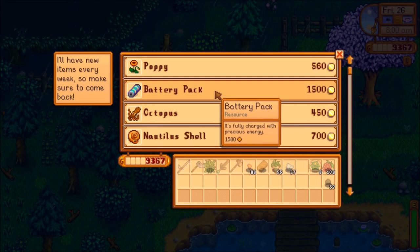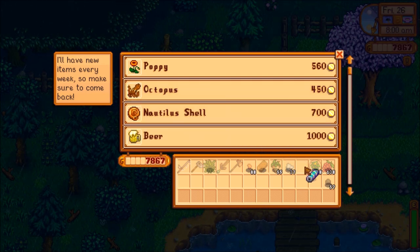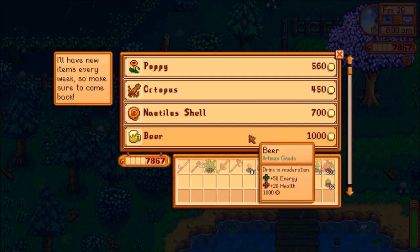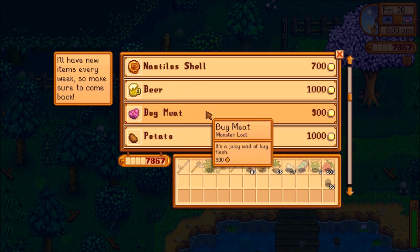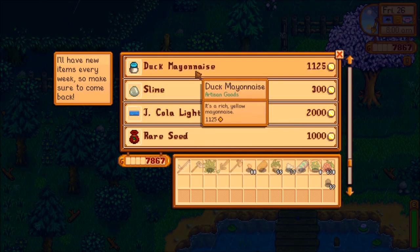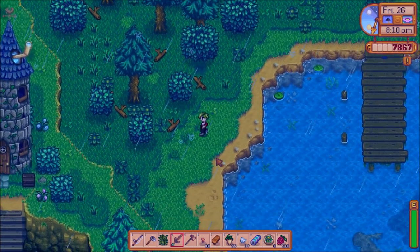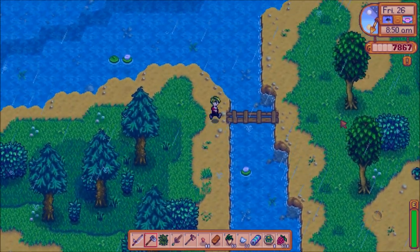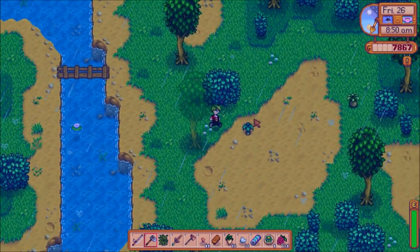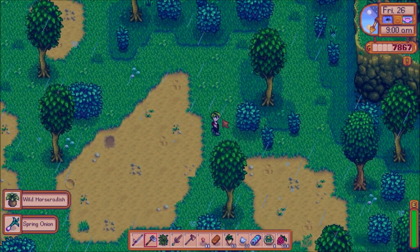Stopping by the traveling merchant today — she has a battery pack for sale for only 1,500 gold. Since I have so much gold right now I'm going to go ahead and buy that because I think it's going to come in handy sooner than later. She has a few other things, nothing of immense value right now — maybe the duck mayonnaise but I'm not going to worry about that. Also today I think I'm going to make a tapper or two, since I have the hardwood available, so those will make me money and get me some items for the community center.